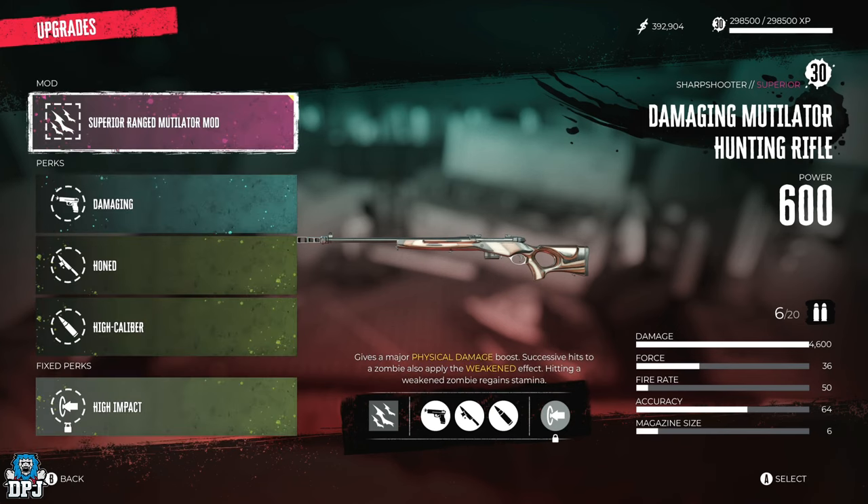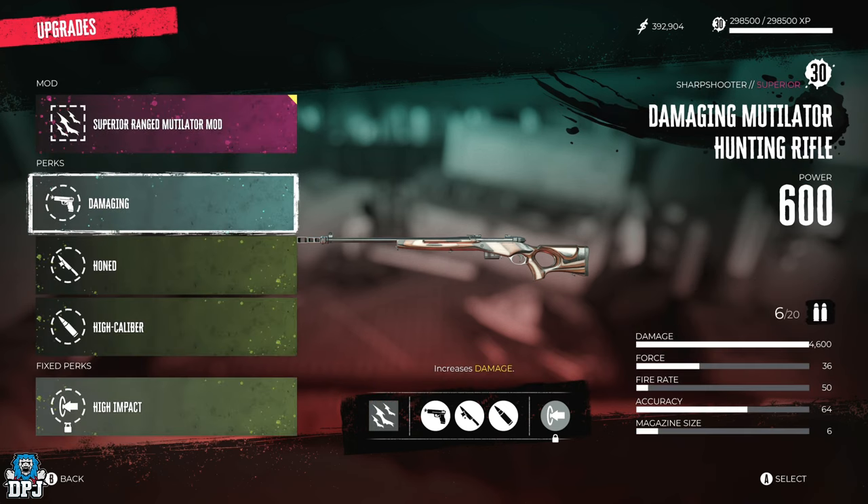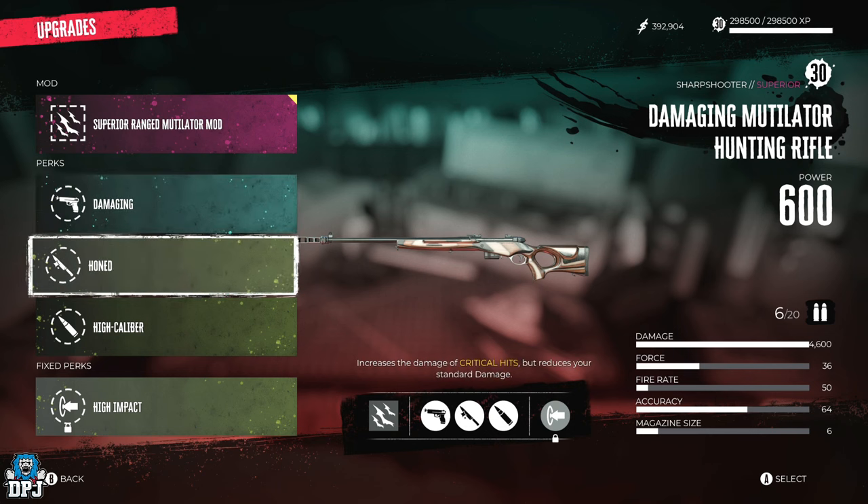The superior ranged mutilator mod — this is what you need. It gives a major physical damage boost; successive hits to a zombie also apply the weakened effect, and hitting a weakened zombie regains stamina. You definitely want this. Damaging simply increases damage — straightforward.